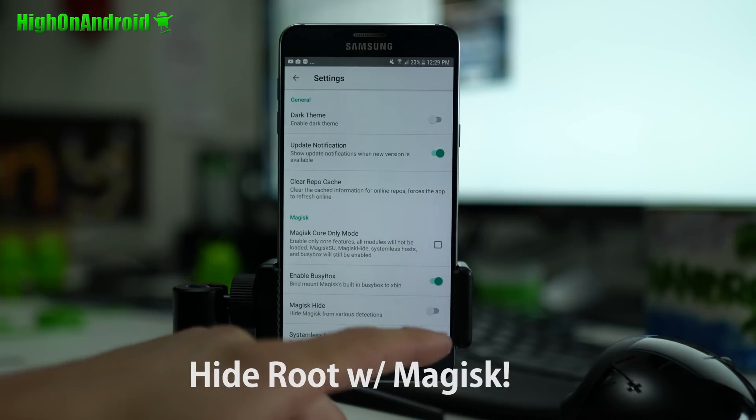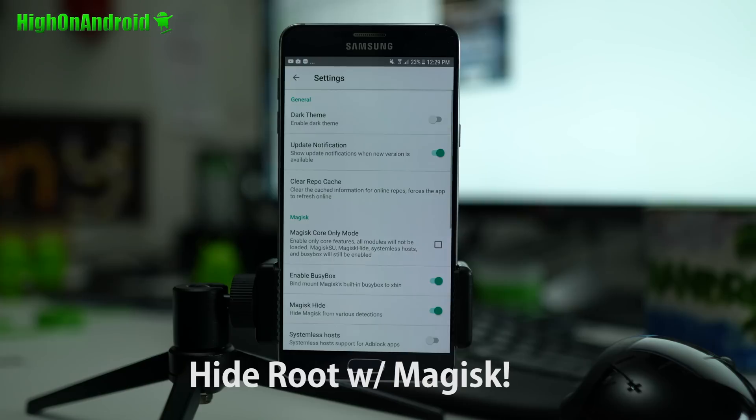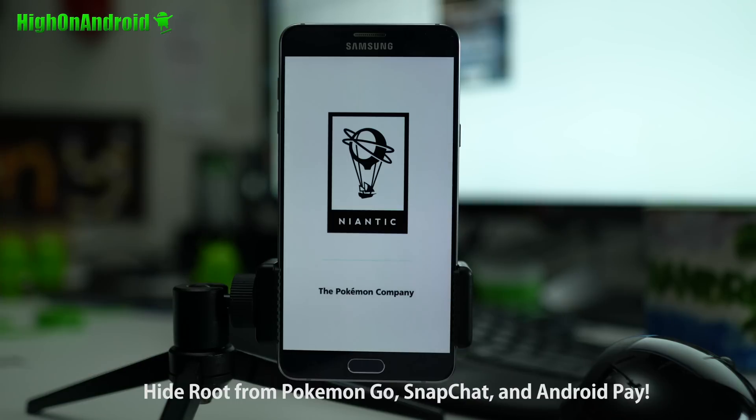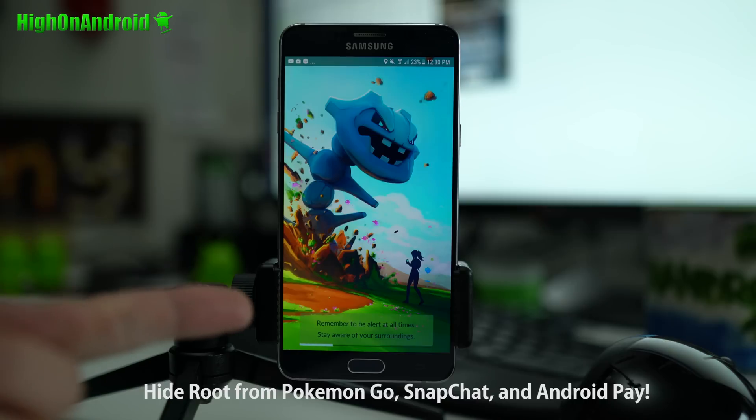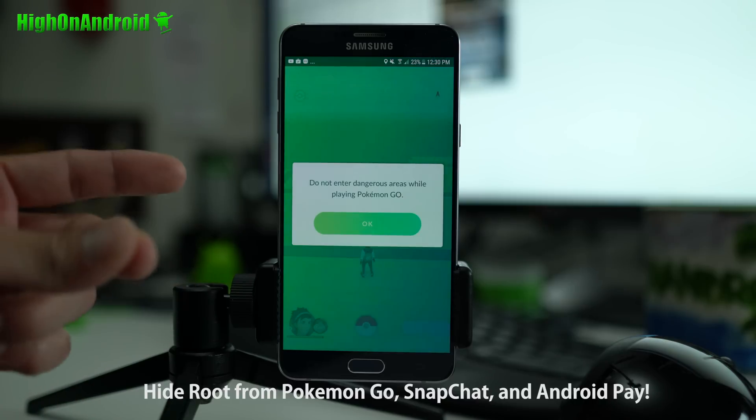You can go here and just simply do Magisk Hide. Hi guys, it's MaximalHai on Android.com where we get on Android every day. Now I know a lot of you are wondering how to run rooted apps such as Pokemon Go, Snapchat, even Android Pay on rooted devices. You can use Magisk Root on any Android device to bypass these root-blocking apps.